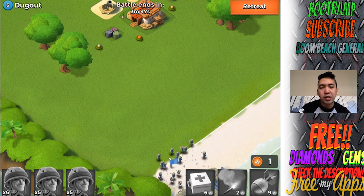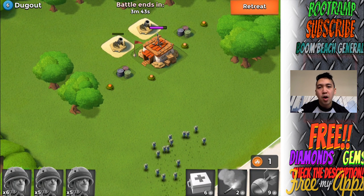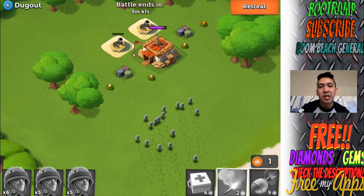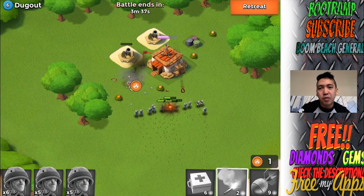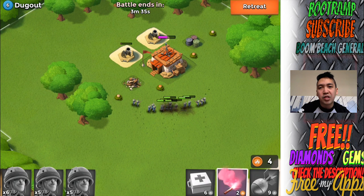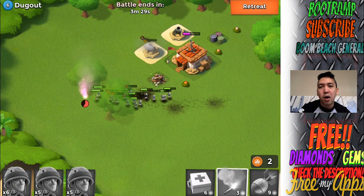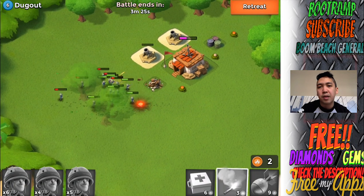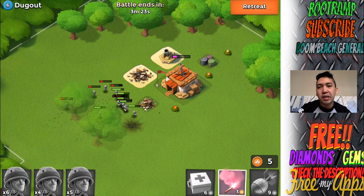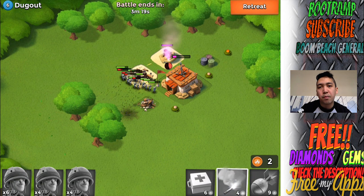I'm guessing I'm gonna be losing tons of riflemen in this attack. The riflemen are actually running and taking out the objective — that's perfect so I can get gunboat energy. We're gonna be dodging mortars and I'm relocating my riflemen — get away from the bomb zone guys! I lost some riflemen there, but we're gonna be taking out the mortar and flaring over to it, because if I leave the mortar alone it will basically take out my riflemen team.